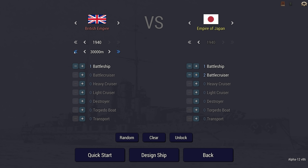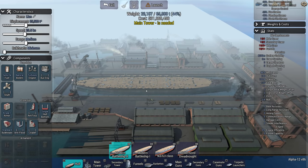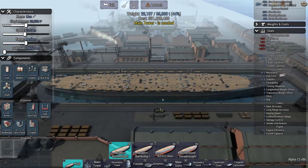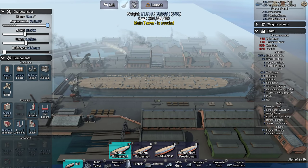My thinking here is that the British want not just a counter but a superior ship to Yamato. I have done the Britamo before but I'm thinking maybe I could improve on it. So, what was Yamato's displacement? It was like 80,000 tons or something, wasn't it?